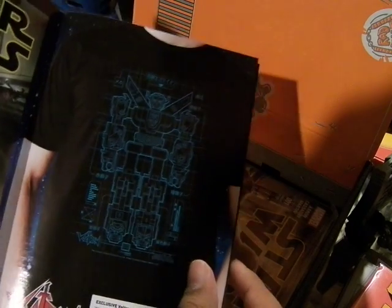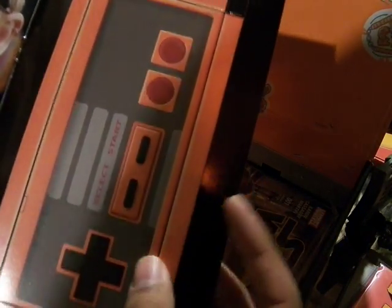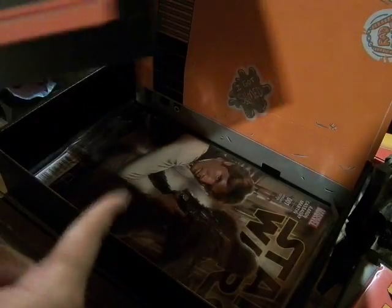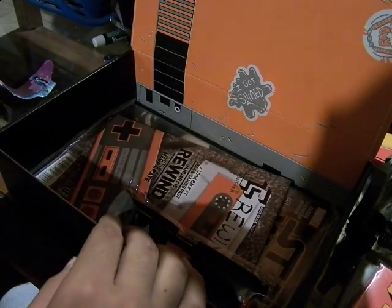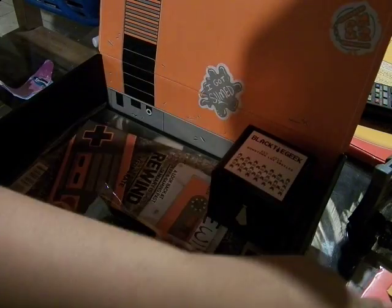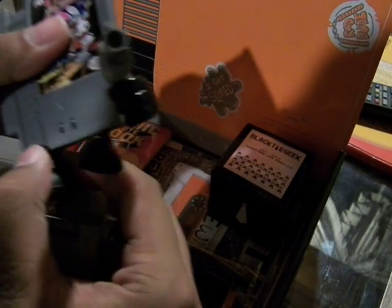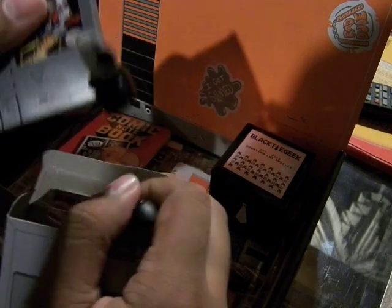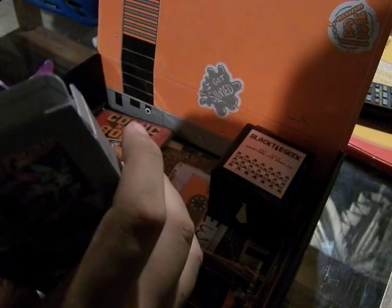And the Voltron shirt, which I've already worn — so this is what it looks like. It's in the wash right now, so that's why I can't show you. So this is the console you would connect to this, and that's how the Rewind would go. This is MoFoSeeThat, and you will see more of my videos next time, or just continue on the playlist you're on. Stay tuned for next month's crate.